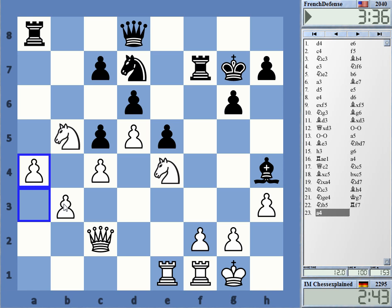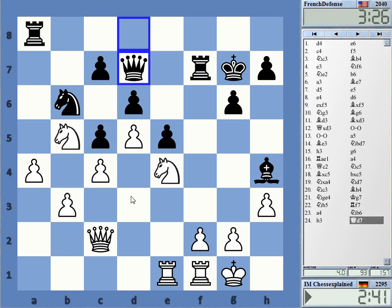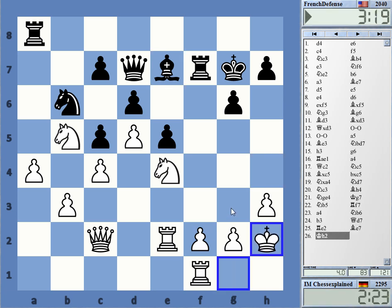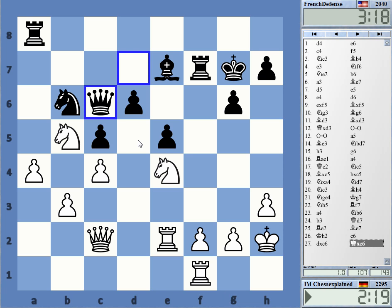You could argue that a3-b4 is more according to the position, but the a-pawn is already a passer. I don't mind to just fortify this a bit and then go from there. I'd still like to get f4 if possible - queen d3, king h2, g3, and then f4.